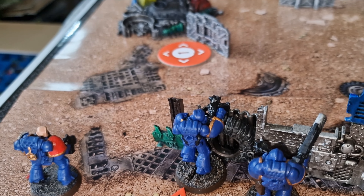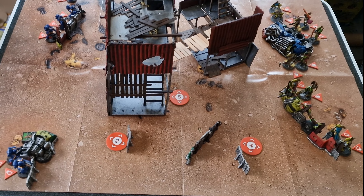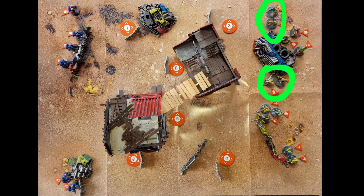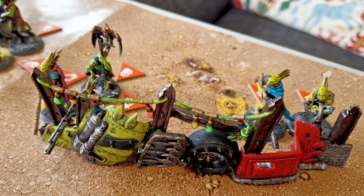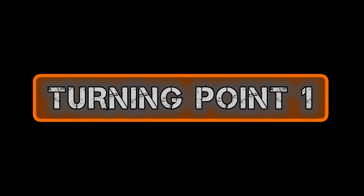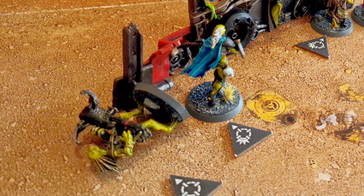Ezra felt his guys were in strong defensive positions, ready to grab points if needed, and confident he could stop the hounds and melee operatives from getting in. I felt similarly confident about getting points, but I knew I needed to get my melee guys into combat to hold up his shooting. Turning Point 1: Ezra had the initiative and used a command point in the strategy phase to give his heavy bolter Bolter Discipline. He then used his Space Marines on the right to kill my Kroot Heavy Gunner before he could even shoot.